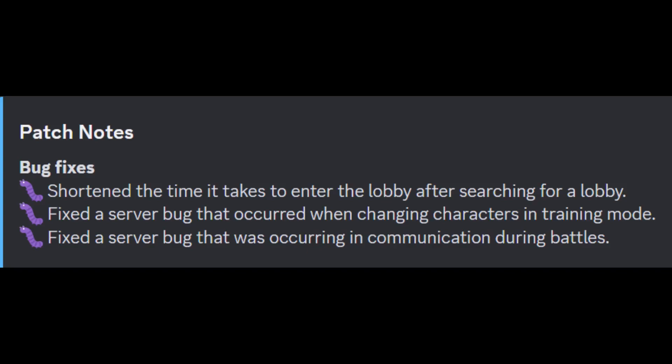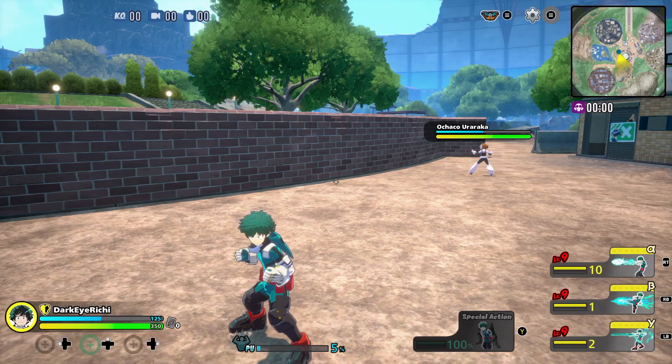I don't know what server bug they were talking about for training mode because I've done it a lot and nothing crazy ever happened to me, but maybe it was important. They also fixed a server bug occurring in communications during battles — I'm assuming that means voice chat or game chat, which I'm glad about because every time I tried to type in game chat it would reset.